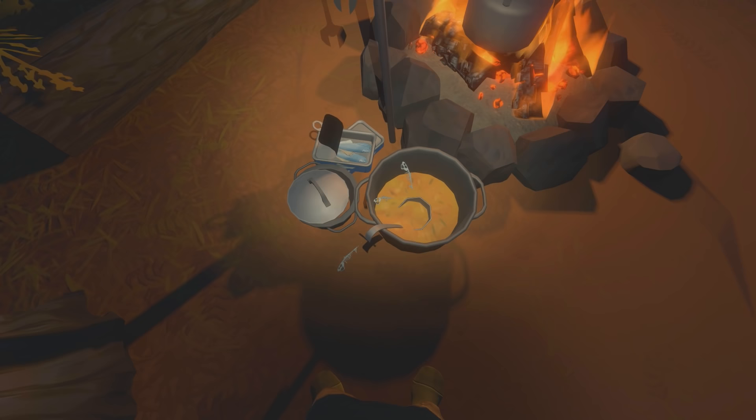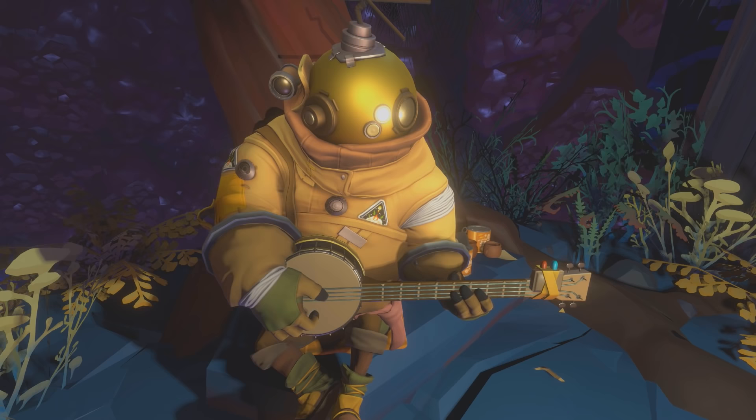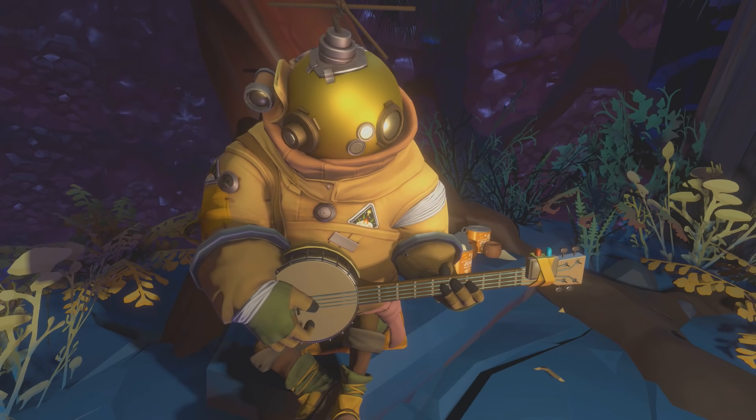Speaking of evolution and biological progression, everybody's favorite scaredy-cat Rebic is a bit unique among the Hearthians. Getting close to them and paying attention reveals they actually have one more finger than the normal Hearthian's three. This is probably what allows them to slap on that banjo like a champ.